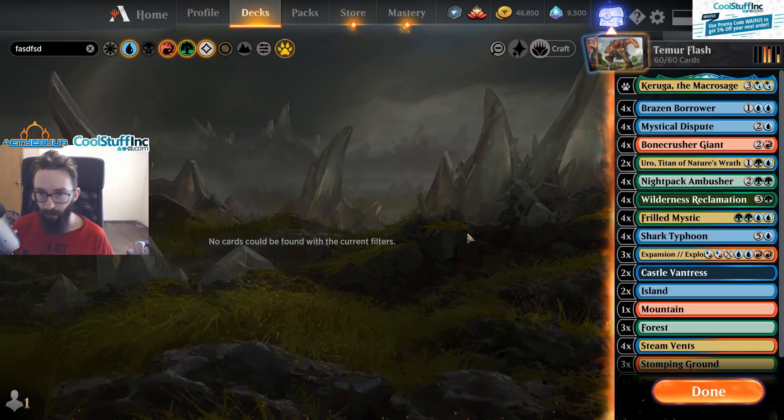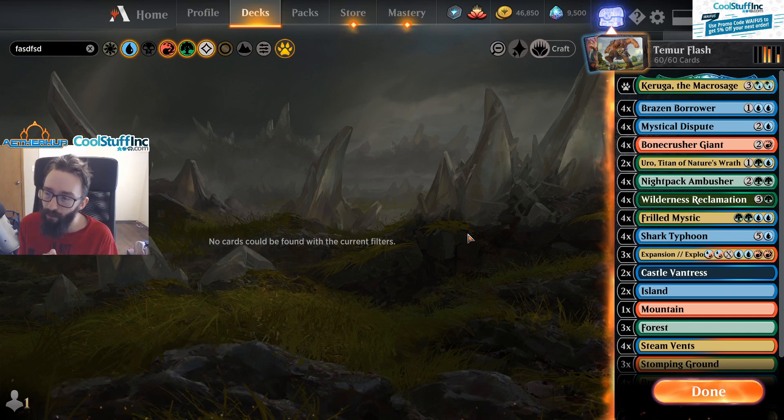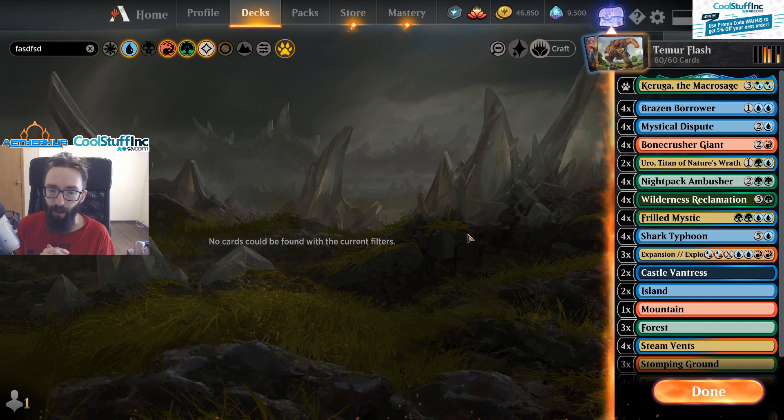Hey guys, Waifugate here. Today we'll be going over another deck guide, this time on Tamir Flash / Wilderness Reclamation. This list was popular a bit before the Red Bull qualifier. Croquis and Danny T were both working on it, trying to lock down on the Just Guy Yorian meta. This deck is built and catered to fighting that deck, though it's still kind of a rough matchup.